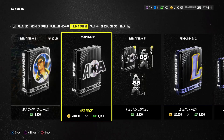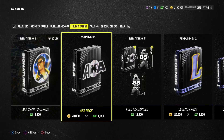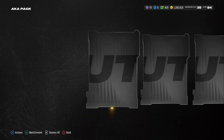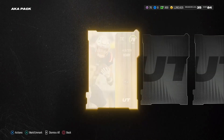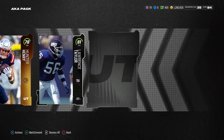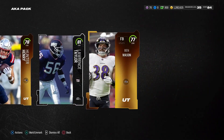We got two bangers today — Gronkowski and Pat P. We got 780K and we're going to try and see if we can get spicy on something. This is the 81 plus AKA pack, 274 plus gold players. We're going to see how this works out.